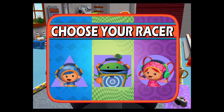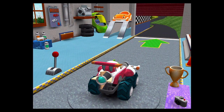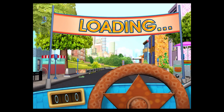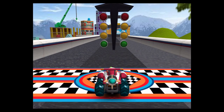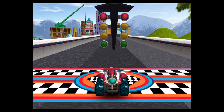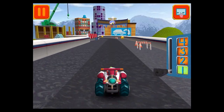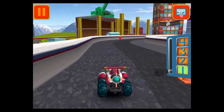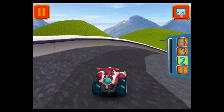Choose your racer! Let's go! It's time for the big race. Collect coins to earn special prizes. Watch out for things on the road that can slow you down. Swipe left or right to change lanes. Great coin collecting, Umi Friend! Move this lever to speed up or slow down.